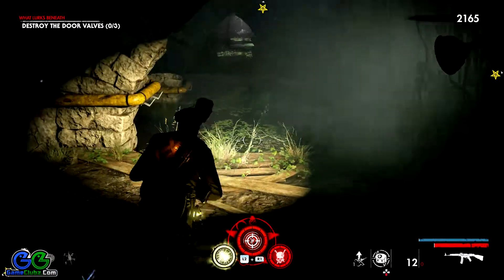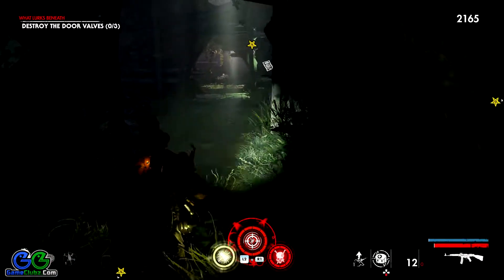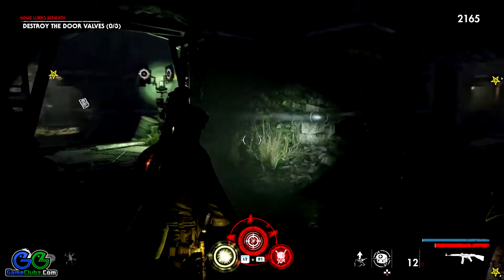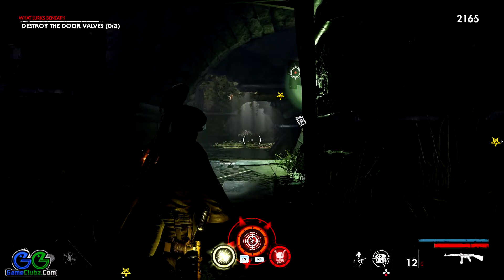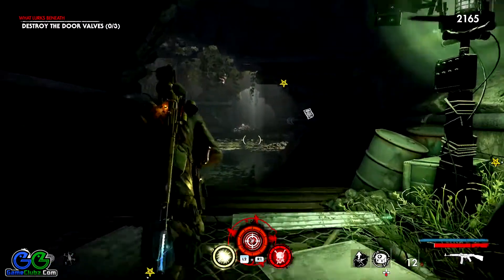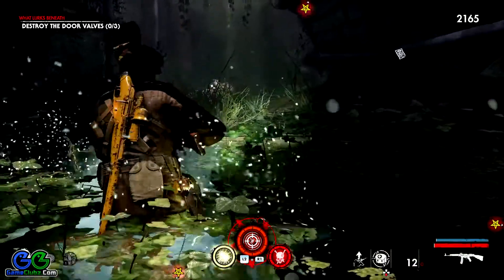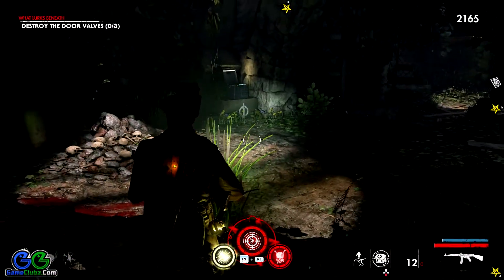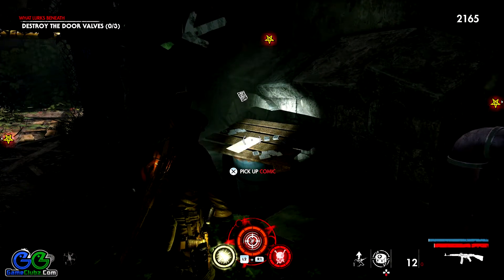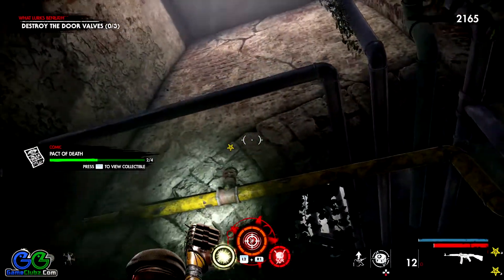Right now I am going back, retracing my steps. The moment I reach the main corridor, I'm going to keep moving forward. If you are facing down the main corridor, this is a left turn — I'm going towards the second valve. It takes a while because of the water. Over here you can see the third collectible, which is a comic book. So right now we have three. Here is the valve you need to shoot in case you can't find it.